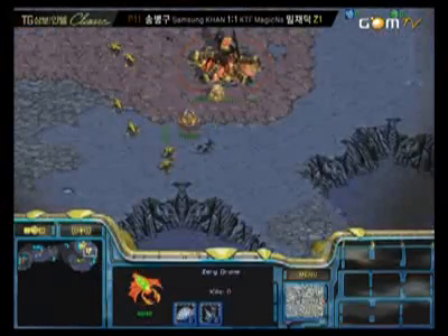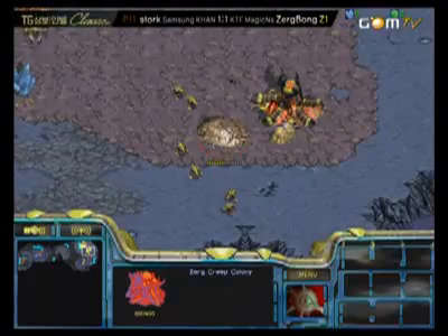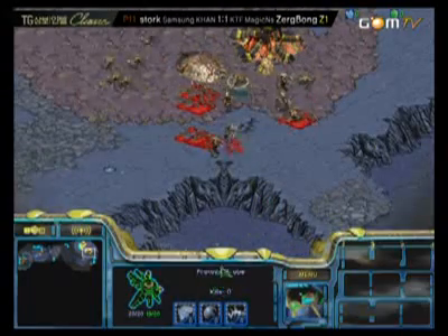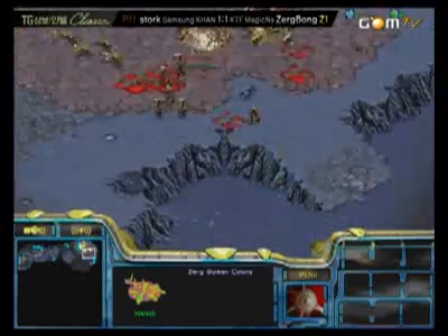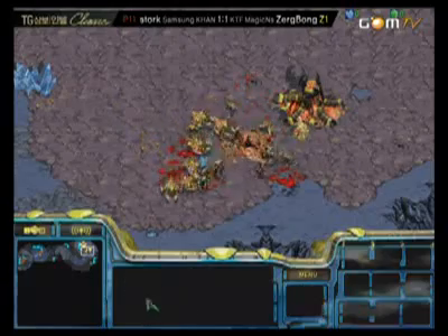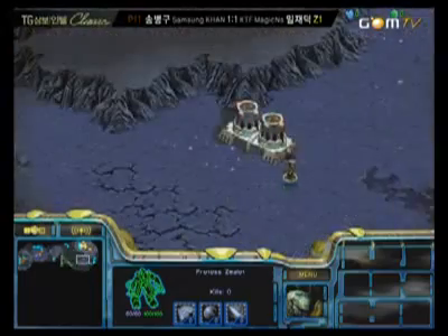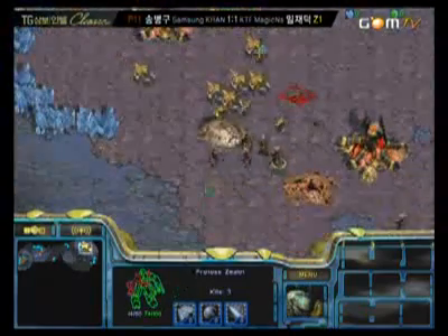How is Zergmong going to respond? He's going to need to get a Sunken Colony here. It looks like he's going to go up the ramp now. Zergmong knows that this rush can be pretty dangerous — the gateways are a little bit closer to your main than normal. Here comes the attack. Is Stork's micro good enough? Wow, I think it may well be, but the Sunken Colony is close to finishing. He's getting enough Zerglings, it seems, but the Sunken is done. Can he get the Sunken Colony? Oh my God, yes he is. I think this could be game. Stork's control is just so phenomenally good. He's going to regroup; all the zealots are at least somewhat wounded because they've been micro'd back and forth.